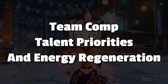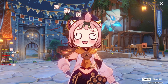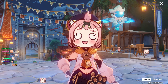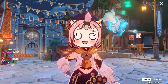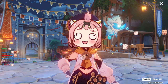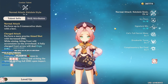For team comp, you use Diona like you use Bennett — you throw her anywhere as a healer-support. The holy trinity of four-star supports is Bennett, Diona, and Xingqiu: put those three on any team and they'll probably work. If you need a healer-shielder, use Diona. Talent priority: level E first, then Q, and ignore auto attack.